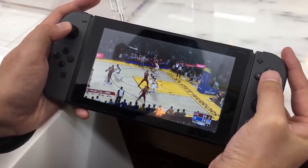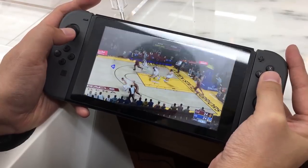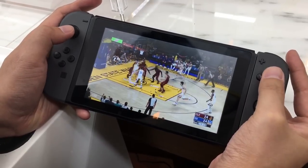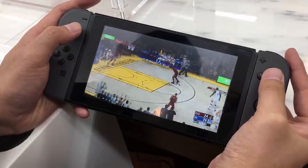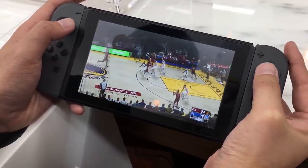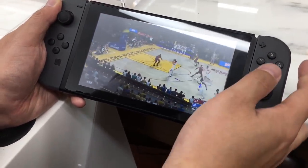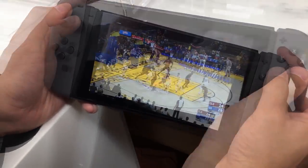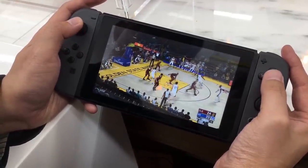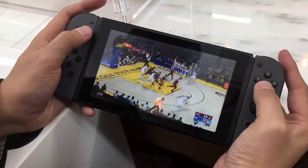Based on a one minute 28 second clip from YouTuber mobile01, the game looks solid. We're seeing Golden State against the Cleveland Cavaliers — a rematch of the Finals — and the animations look great, the passing looks great, and there doesn't seem to be any stuttering. So while it is 30fps, it appears to be a locked 30fps. It would have been interesting to see if the fps could have gone higher than 30, even into the 40s, but yeah it looks good.